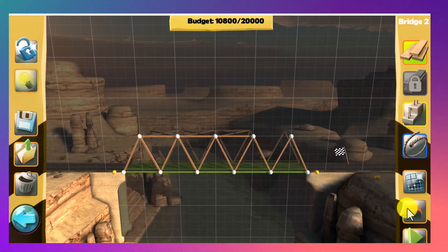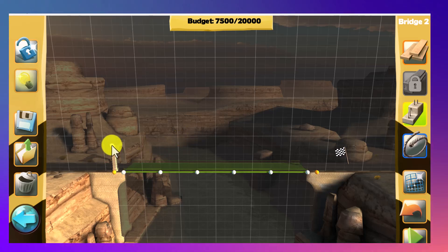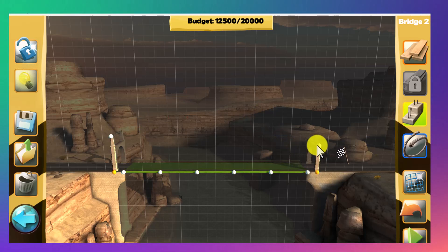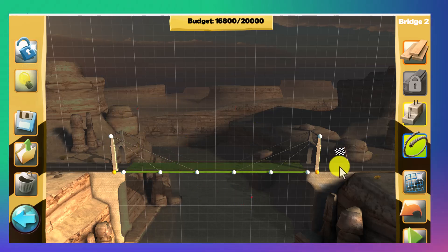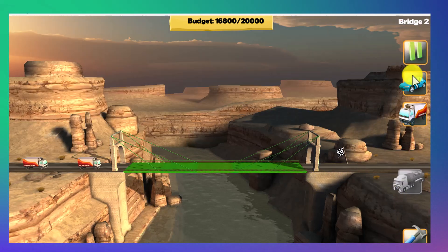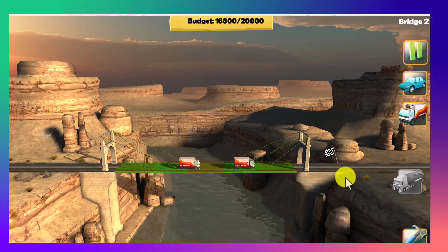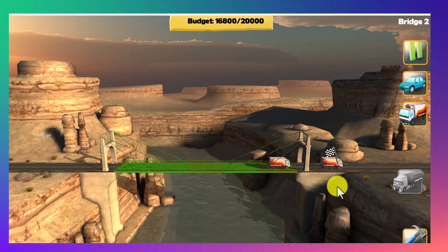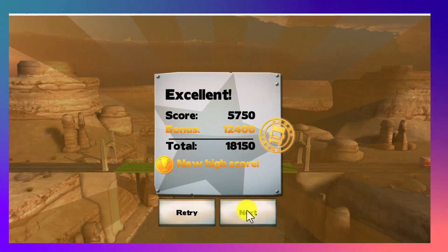So we're going to reconstruct the bridge. This time I'm going to reduce the height of the tower to keep it at a better size, and I'll still use cables. I hope this one should work. We know the first truck will pass, but we expect the heavier vehicle should pass too. Yes! Successfully passed. This type of cable bridge got us a 12,400 bonus — a good way to build.